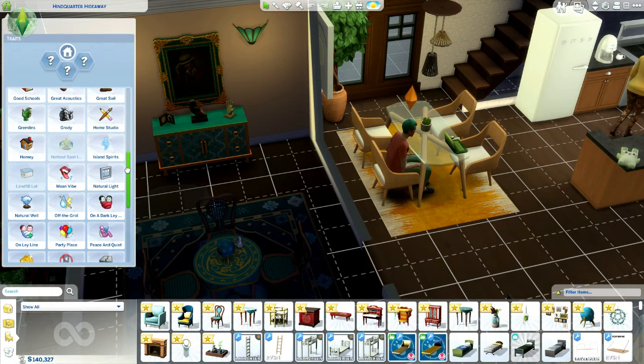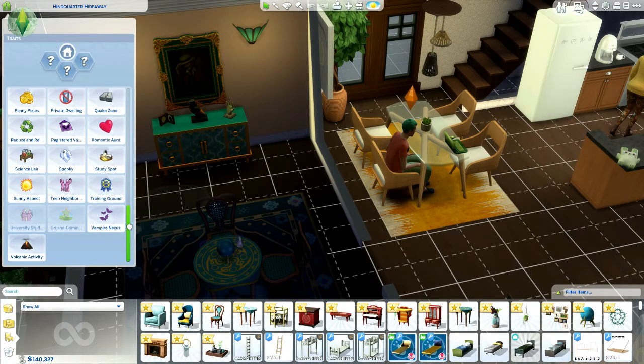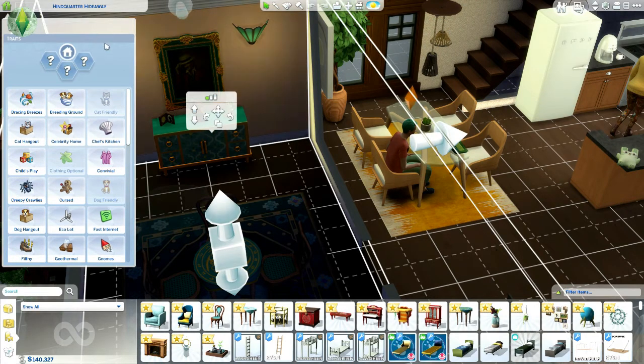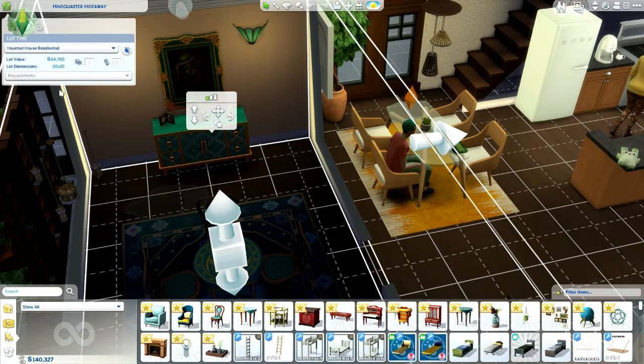Can we change the lot trait? How do we change the lot trait? I think there's a haunting lot trait. I'm not seeing it — I'm sure they used to be spooky. Didn't they used to be haunted? You'd have random ghosts come. Oh, here it is — haunted house residential! There is something special about this place. Things are going to get weird. Good luck. So we're now haunted residential.